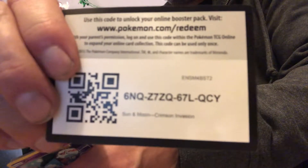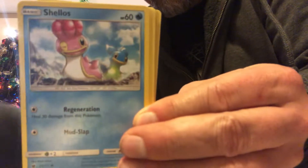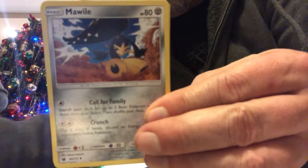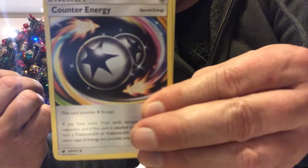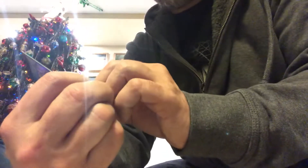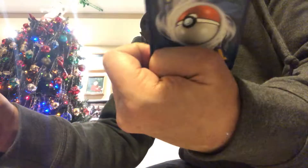Crimson Invasion. There's a code for Crimson Invasion. And Chimecho, Magikarp, Bounsweet, Shellos, Remoraid, Water Energy, Mawile — cool looking. Counter Energy is our Reverse Holo. And we got our Primeape. Neat card.